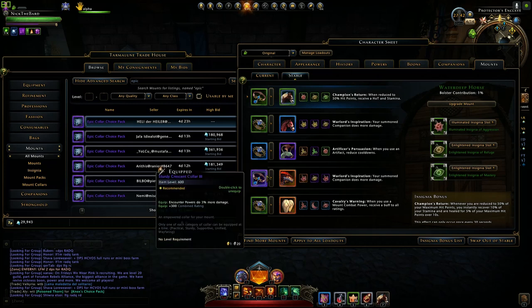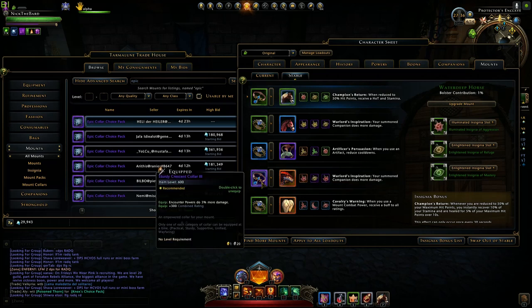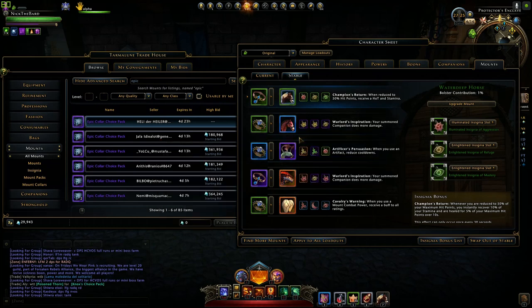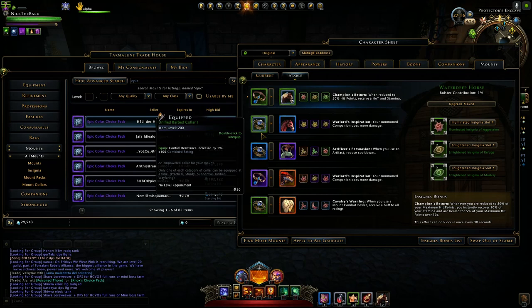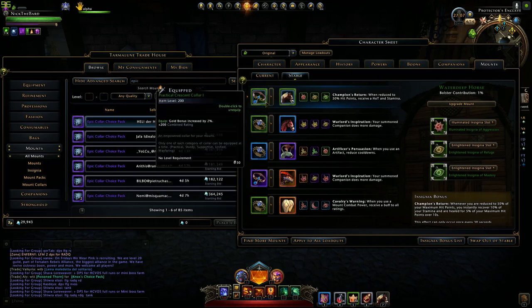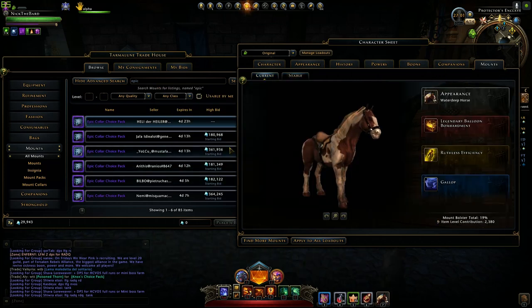You need to have a mount of the same level or higher to hold the collars — so if you have Epic collars, you need Epic or higher mounts. Epic mounts don't cost very much at that point, so you can replace your other mounts just for those item level increases. For me personally, I would have a 1,400 item level increase from changing everything to Epic.